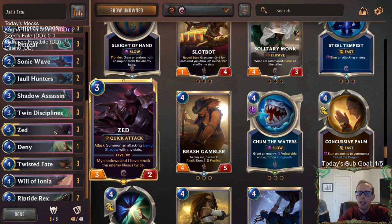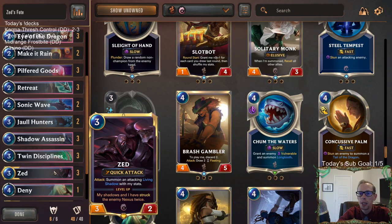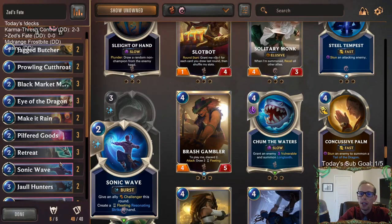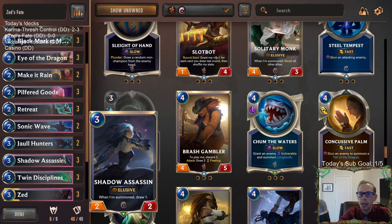We're also pressuring our opponent with Zed, so they have to deal with Zed. We have Twin Disciplines to protect both of them. We also have some neat Ionia tricks - Retreat and Sonic Wave - both pretty good. Retreat lets us protect anything and bring it right back. Zed with Retreat is pretty nice: a three-mana threat with a one-mana card. We can bounce Black Market Merchant with Retreat, recast it, and draw more cards, or bounce Shadow Assassin.